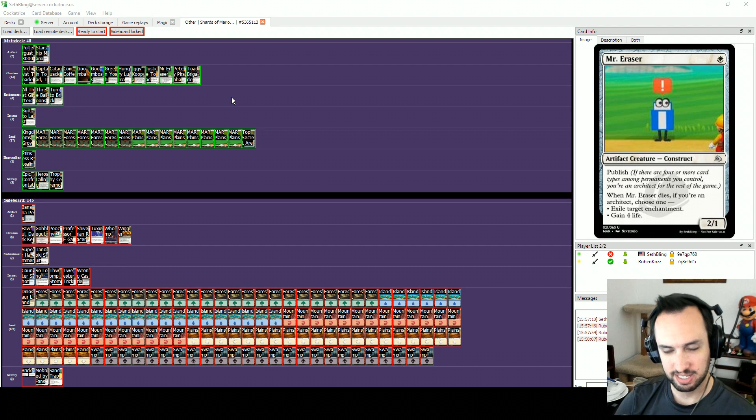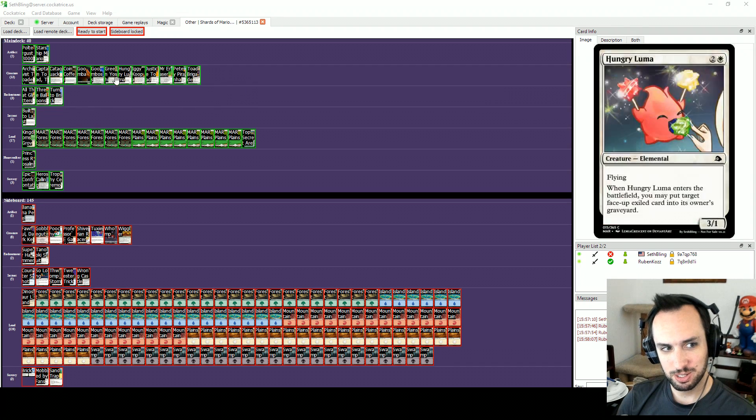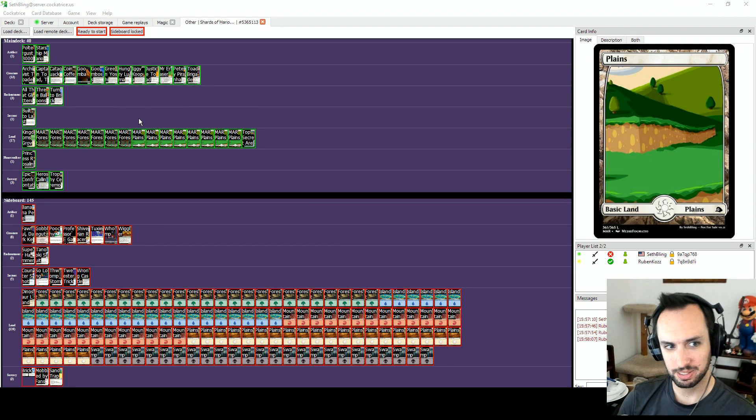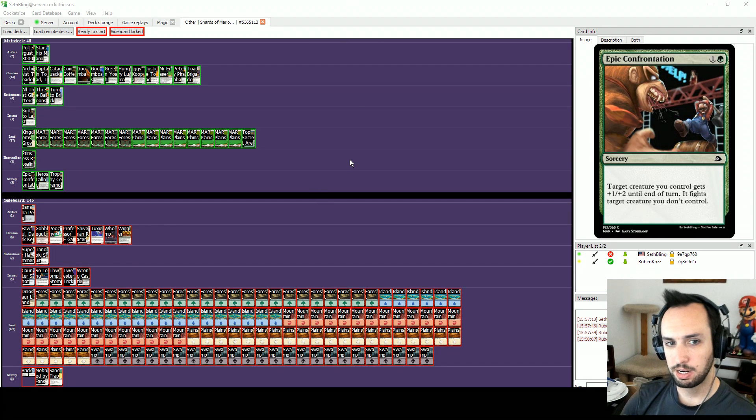This is Mario the Gathering, my custom 360-card Mario-themed draft cube. If you don't know what this whole project's about, there's a link in the description to the first video in the series that explains the project. There's also a link to instructions for how to install all of this for yourself, and how to find the Discord and play against other people.